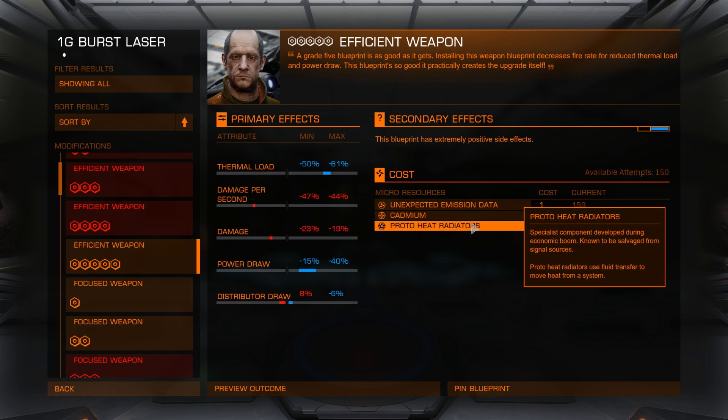And then proto-heat radiators. These are very not fun. You have to get these from going to systems in boom conditions and then looking for high-grade emission signal sources. I would recommend an independent system — not an empire or a federation system — an independent system in boom conditions, and no other statuses like war.